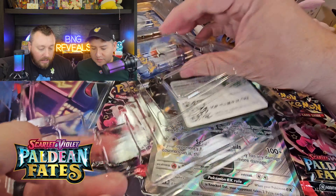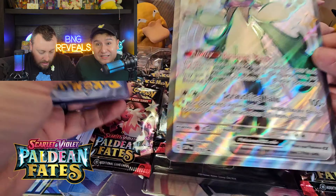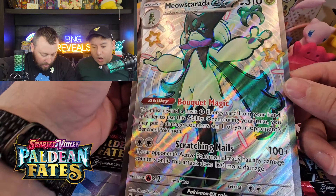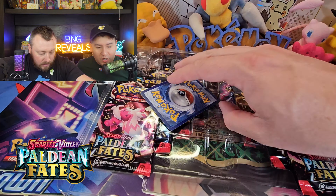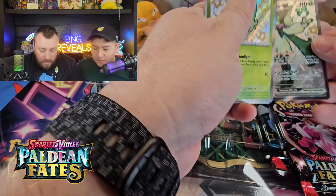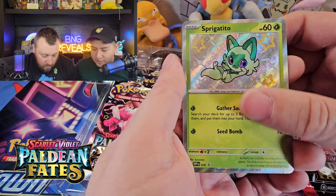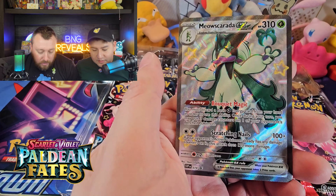This is Meow Skureada — the full art shiny Masquerada. Here is the jumbo card. That makes an impression, guys, this is such a cool card. And then we've got Sprigatito, one of my favorites from Scarlet and Violet starters. I've got my Sprigatito pin on, so here we go — Sprigatito, Floregato, and Masquerada.